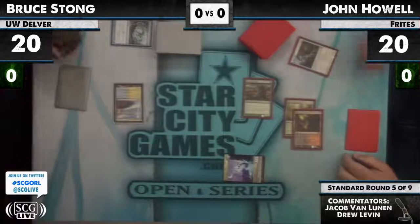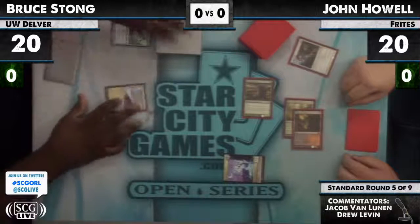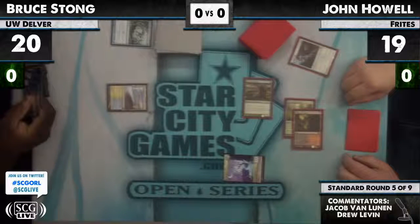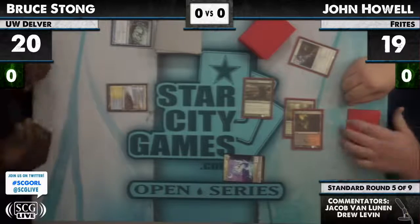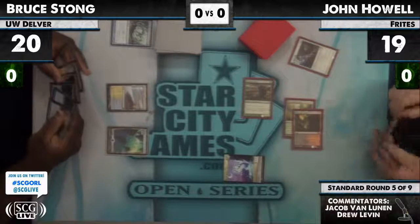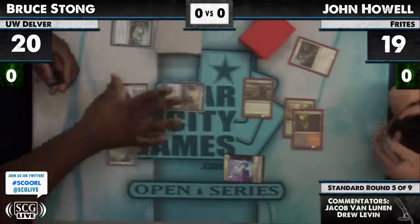He's just gonna snag one of the tokens. Do you like snagging a token over snagging Pilgrim? I guess you're against Freets, so... No, I think I snag the Pilgrim. Yeah, I think you have to snag Pilgrim there. Actually, the version of Freets that he's playing against, I think I would probably rather have my Pilgrim snagged.